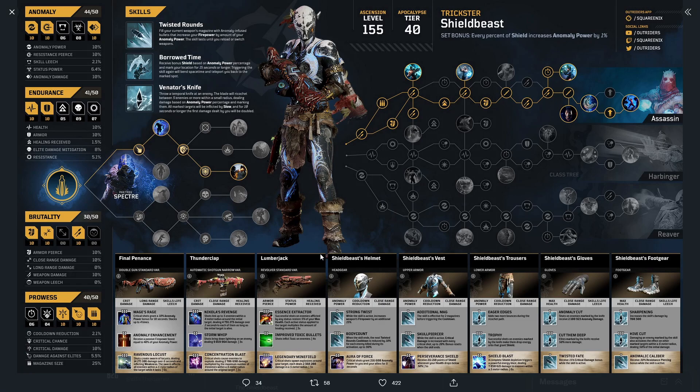The Ascension levels are completely different on the characters. The Devastator was Ascension level 150, the Trickster is 155. As a Trickster Shield Beast, they went top row of the skill tree and also along to Spectre — I think that's the Pax tree. You can see on the left-hand side all of the Ascension points put into it.